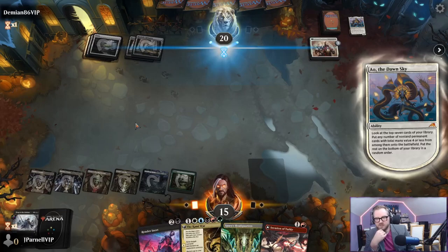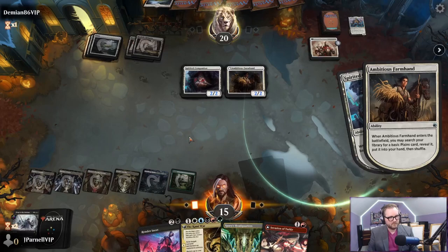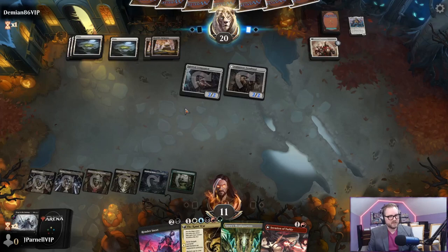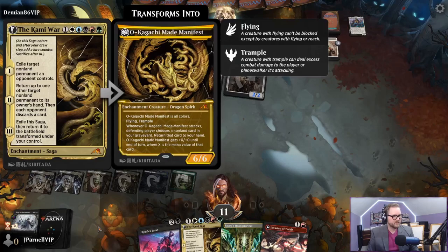Going to draw a couple of cards - I can appreciate that. We have the Kami War next turn - the famous Kami War. Go to eleven. You got a big nasty thing - otherwise I'm going to get rid of this Wedding Festivity with the Kami War.